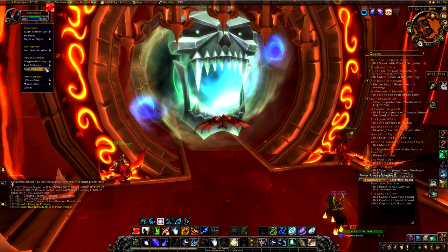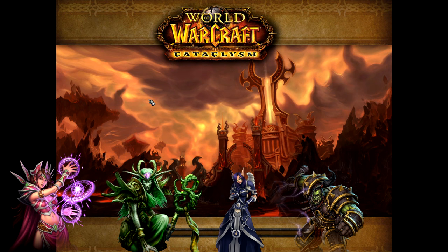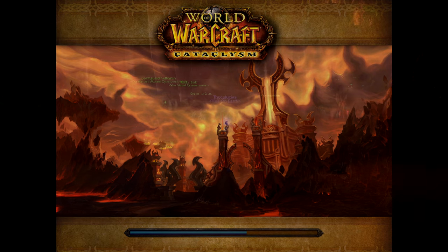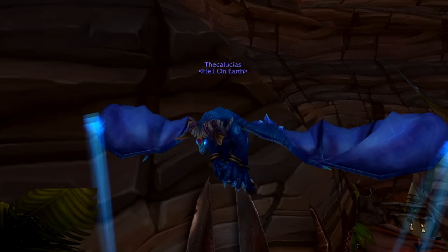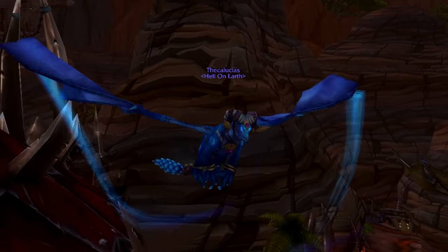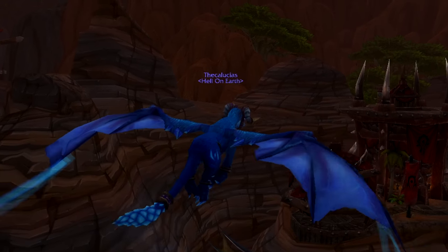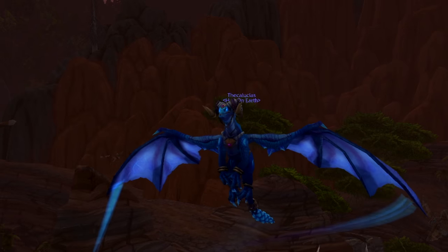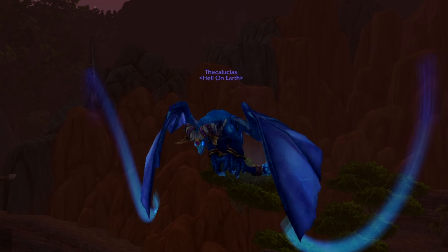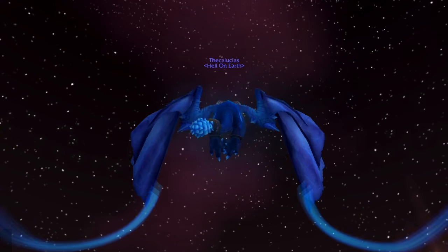The legendary staff can be obtained by any mage, druid in Balance or Resto spec, any priest, shaman in Elemental or Resto spec, and any warlock. It can be viably used in Cataclysm time walking, it allows you to transform into the Tarecgosa mount while equipped, and it gives you an achievement. It's not as rewarding as Shadowmourne but it's something to go for. Note: the mount can only be used on the character that has the staff equipped — it isn't listed in the mount panel, you have to right-click the staff to transform, and it does not count toward any mount achievement.